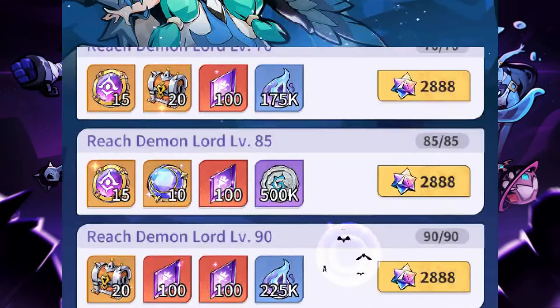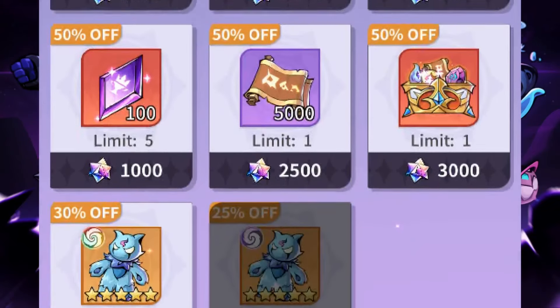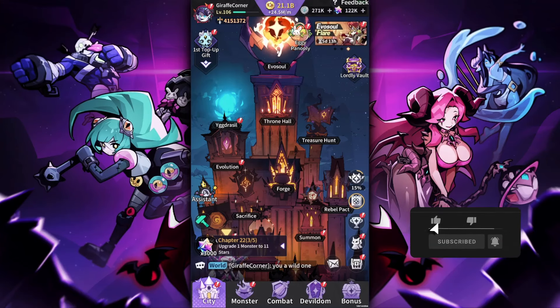Monster Never Cry has a number of options for where to spend your gems. This guide is based off my beta and global account — what I felt works best for my progression play style. It doesn't matter if you're free-to-play, low spender, medium spender, high spender, whale, kraken, dinosaur, giraffe, or whatever you want to refer to yourself as — the priorities will still be the same, but the quantity and frequency of buying will be different.